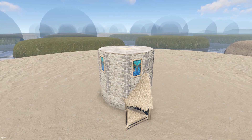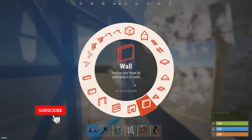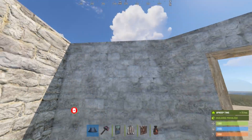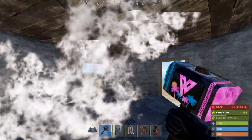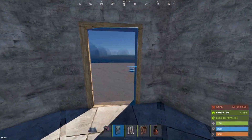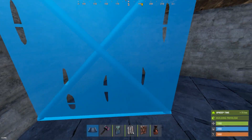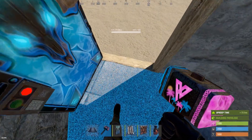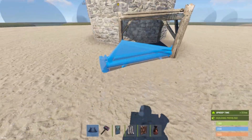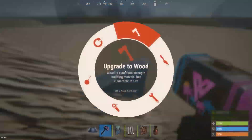Moving on to the second floor. Go ahead and fill in the entire top side apart from this doorway here and this one here. Cover the roof apart from this middle one which you want to be wood. Go ahead and place two doors. From here we can go ahead and kit out our second floor. I prefer to use roofs — you can use half walls, you can use anything you like.